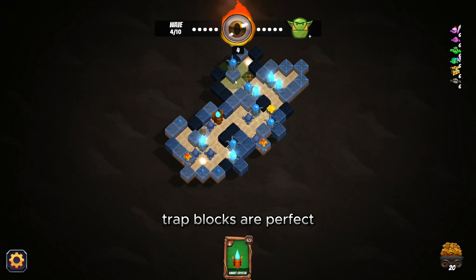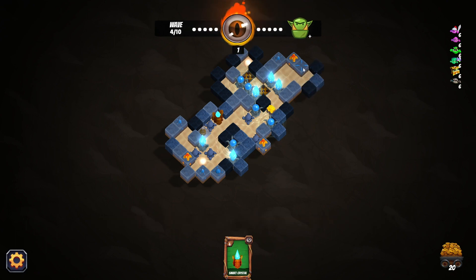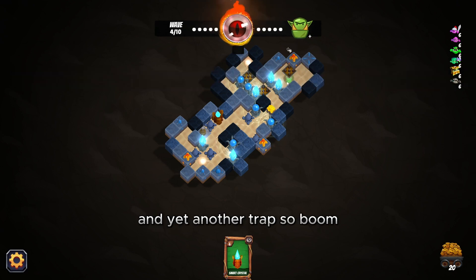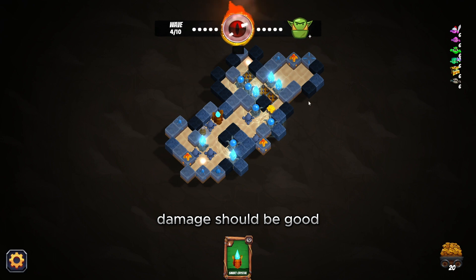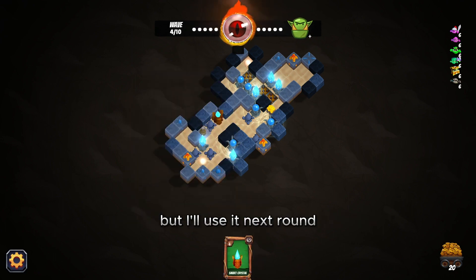Trap blocks are perfect. We're really going to pack a punch as they come out of this portal. We got more traps — this is set up perfectly for this wave. Yet another trap — damage should be good, we should be able to take these guys out. I forgot to use my Smart Crystal but I'll use it next round.